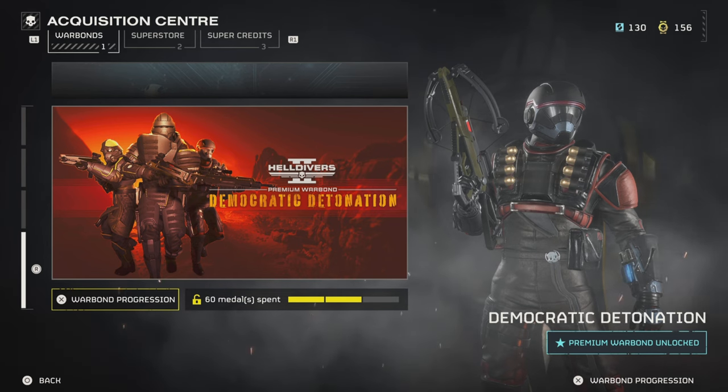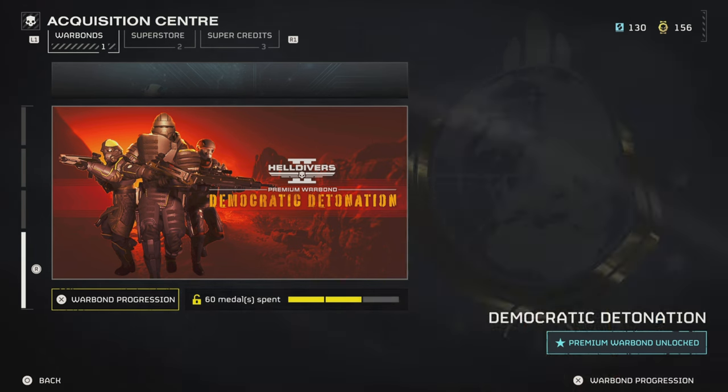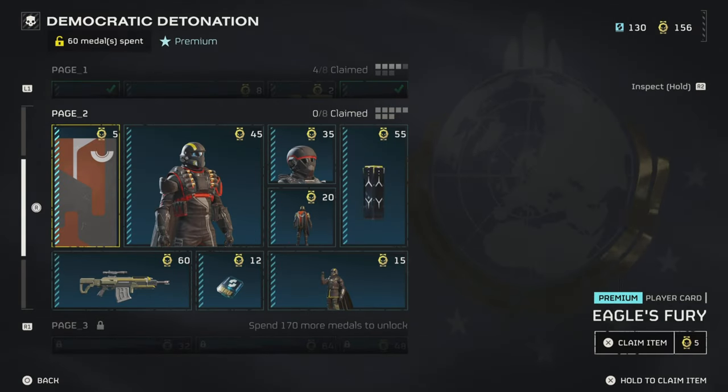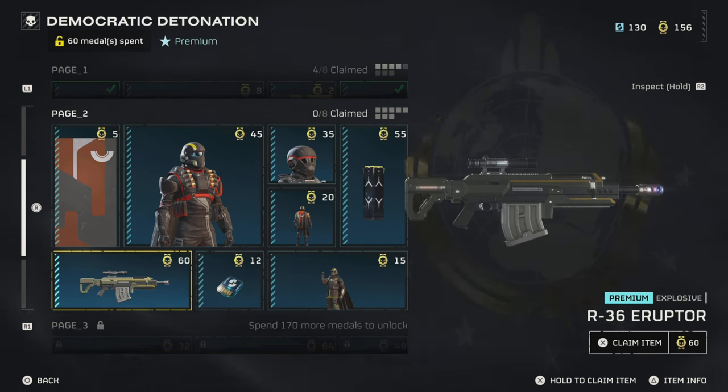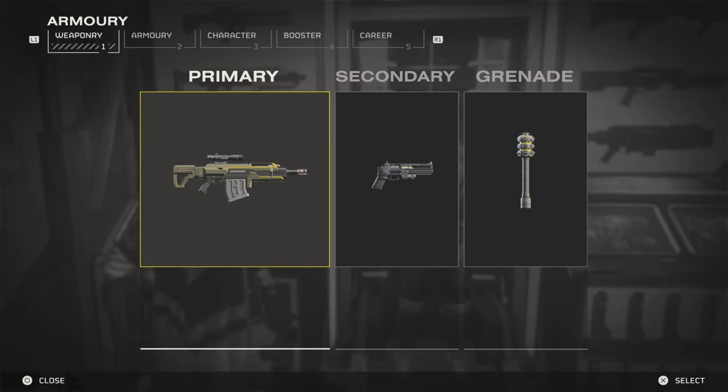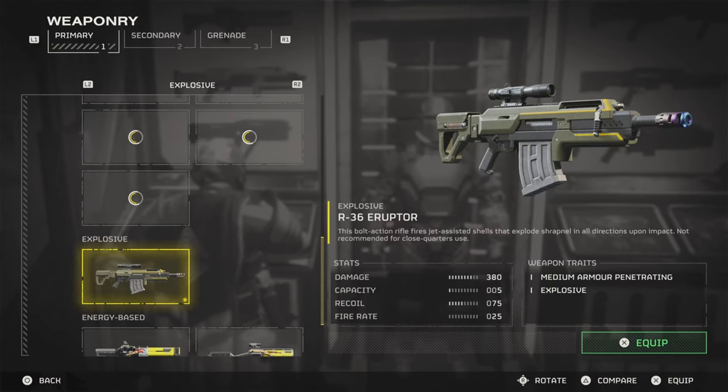Anyway, let's get into it. To purchase this weapon, you're going to go into the Democratic Detonation Warbond, scroll down to page 2, it's going to be in the bottom left hand corner and it costs 60 medals. Taking a closer look at this weapon, we're going to go to the armory, into primaries and it's going to be in the explosive section.